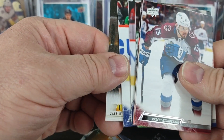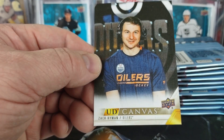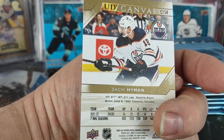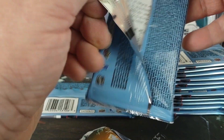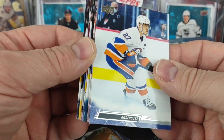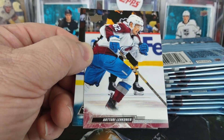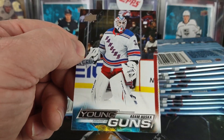Is it just a canvas? Yeah, it's just a canvas but it looked weird — Zach Hyman. Those are some weird looking canvas cards, like a lot of photographs from interviews and stuff. Next Young Gun — goalie for the Rangers, Adam Huska.